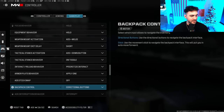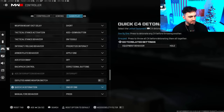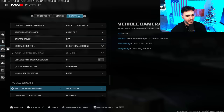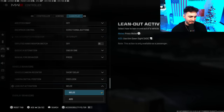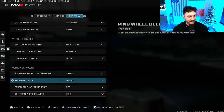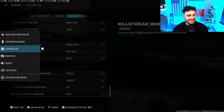ADS Stick Swap — off. Depleted Ammo Switches — off. C4 Detonation — One by One. Manual Fire Behavior — Press. Vehicle Camera Recenter — preference. Lean Out Activation — Melee. I haven't tried it as ADS but it might be something I try in the future. Getting into the graphics settings — if you're on console this section will help you.